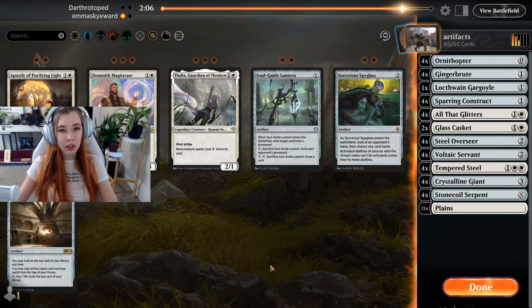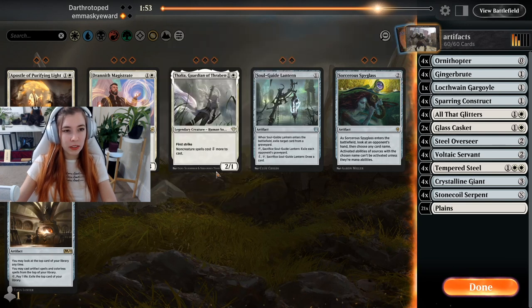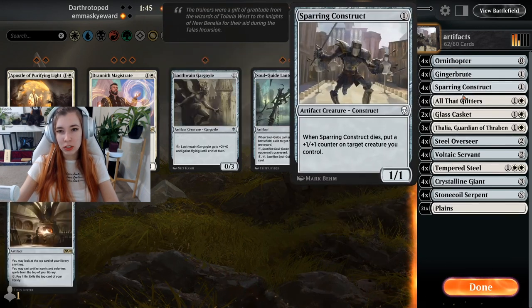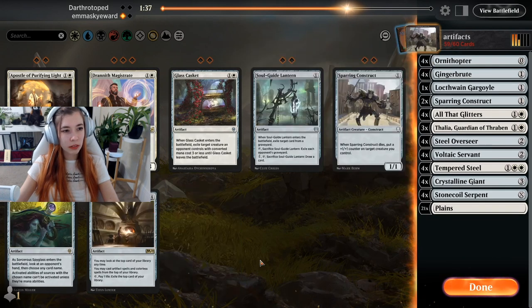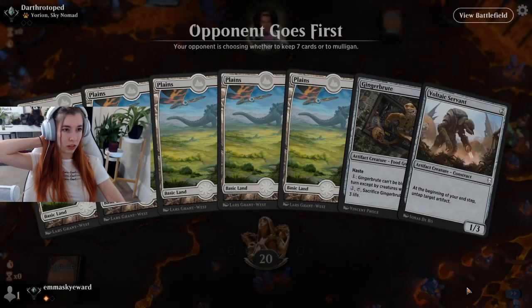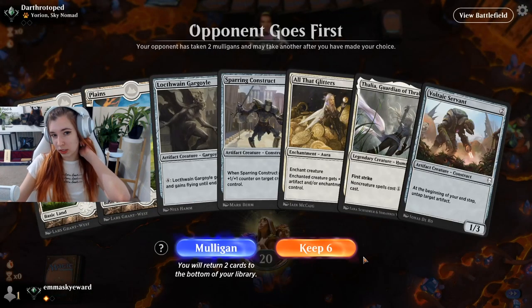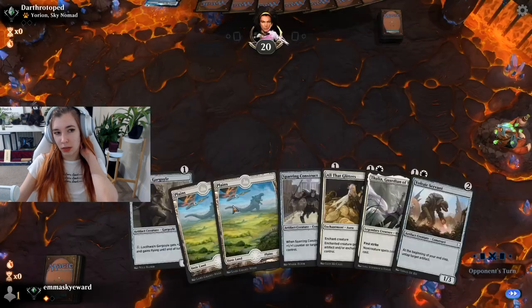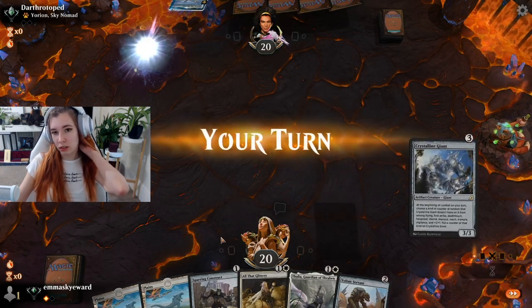Sideboard time — this is going to be tough. Sorcerer's Spyglass is good against Teferi but they're playing an off-color Escape Shift deck, so Thalia is probably the way to go to cut them off ramping spells. I don't really want to over-sideboard here. Sparring Construct can probably go, and Glass Casket can also potentially go. I kind of want to keep my artifacts. This hand is rough — not enough gas. We'll mulligan again. This hand is much better — significant gas with Thalia.